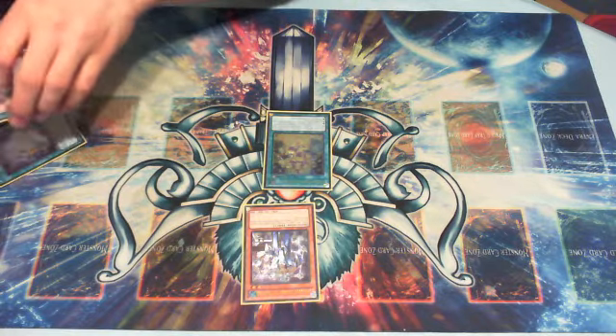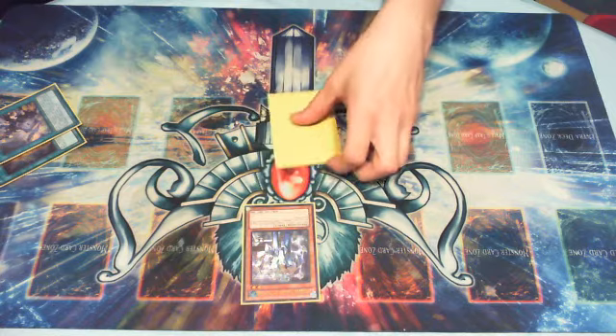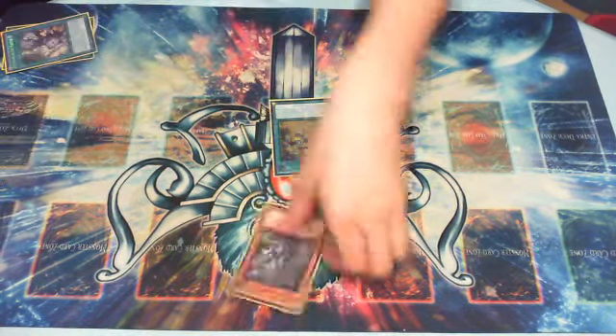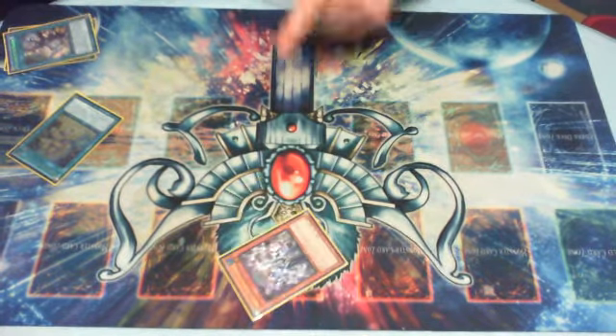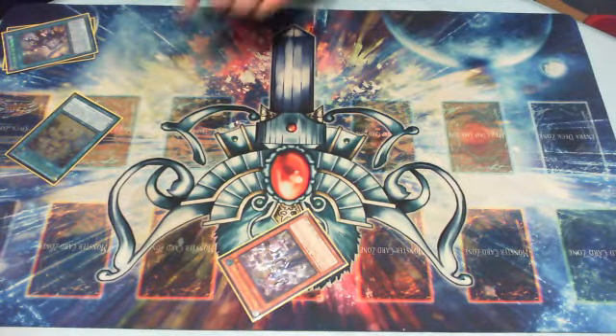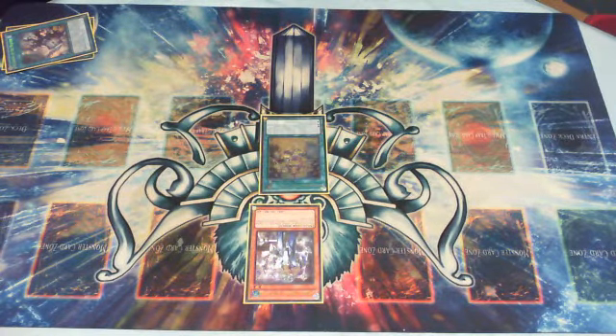This is also assuming you're going first. You also can't really MST this — well, you can, but if they MST it, we still get to chain it, and they one-for-one the Fate away, but this is still going to get to flip and you're going to get to search your deck. It's just a very strong play to have, and it's very consistent to draw — you probably draw that 9 out of 10 games opening hand. It does run into some problems if they have Effect Veiler, or if they went first and set Solemn Warning, or something of that nature.